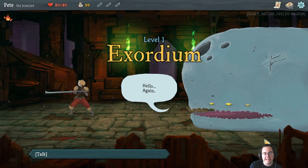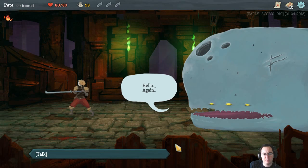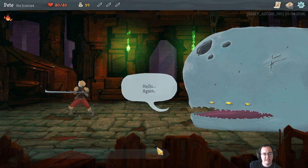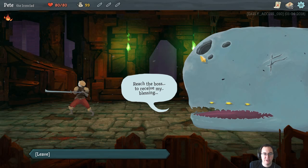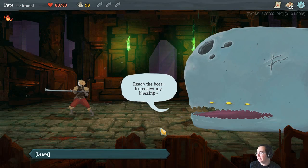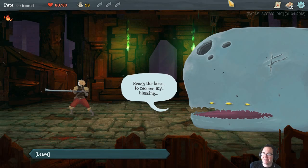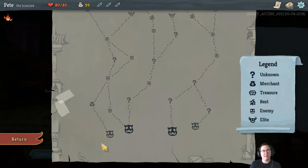Let's give it a try. We'll start off with a basic deck, but before we get to that let's talk to a creepy six-eyed whale - I'm assuming he's got six eyes, it might just be three on this side. 'Hello again, reach the boss to receive my blessing.' I do - just got some giant nostrils and two little ones for backup. Hey, hi! I didn't actually really expect anybody to watch this one but nice to see ya.